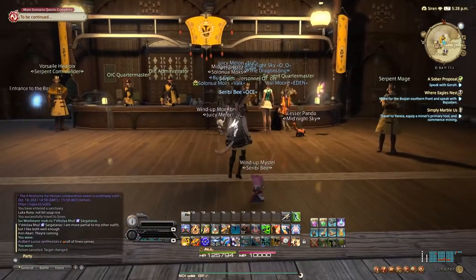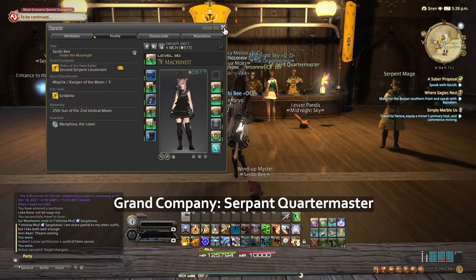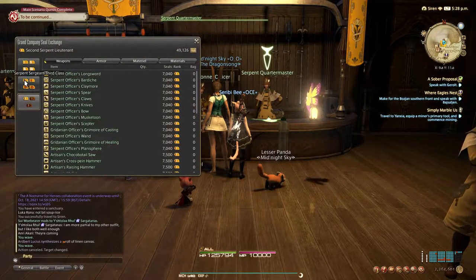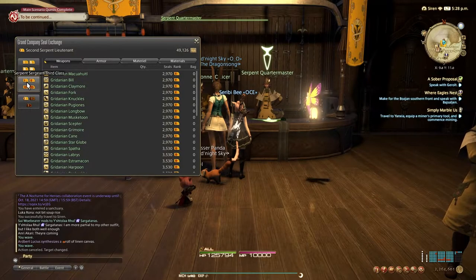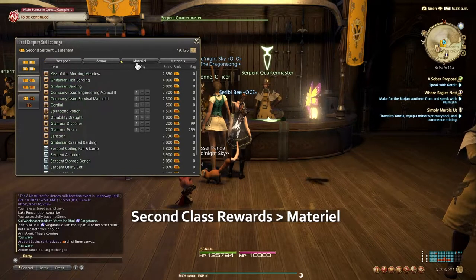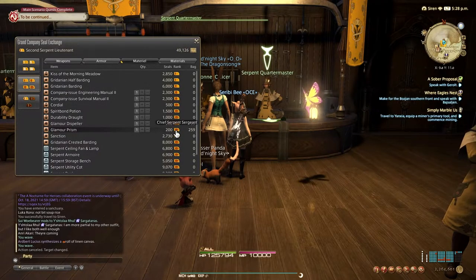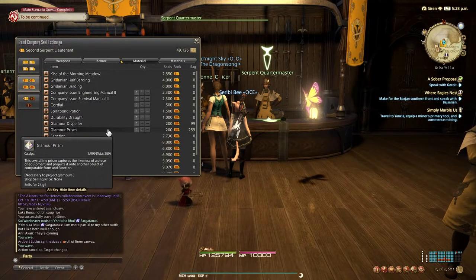The first way that you can get your Glamour Prisms is by going to your Grand Company quartermaster. So if we go here, we can actually buy — we can trade in our seals for Glamour Prisms. If we go to the second class, we go to materials and we go to the Glamour Prism. We can trade in 200 of the Chief Serpent Surrogans for Glamour Prisms. I think this is literally the best way to get them.